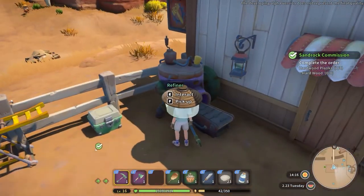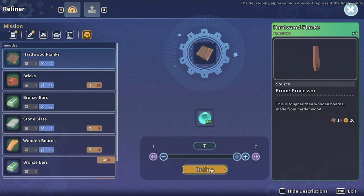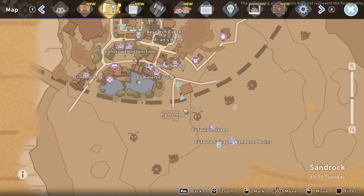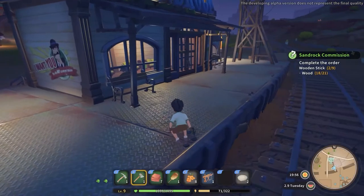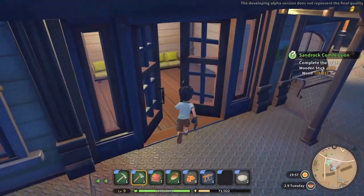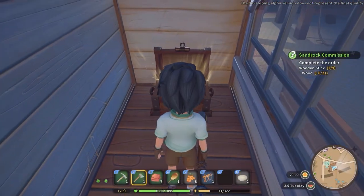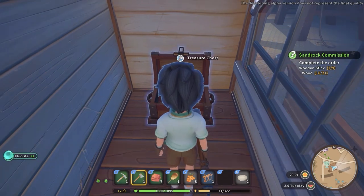Florite is a raw material mainly used at the refinery in order to upgrade the rarity of your items. If you want to obtain your first Florite easily, visit the train station to the top right from your workshop. Immediately after entering the building, turn to the right and you will notice a chest you have to loot. Inside it you will find one Florite.